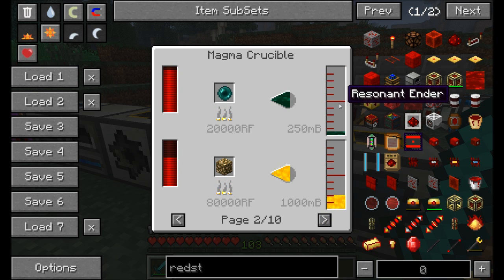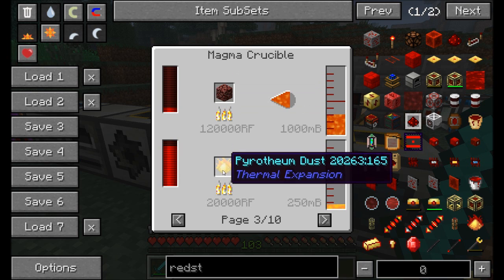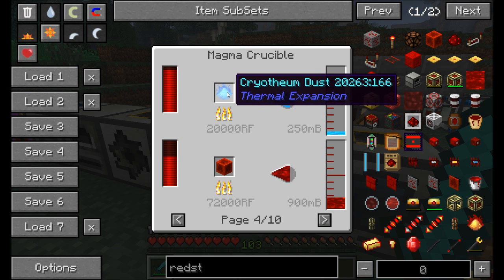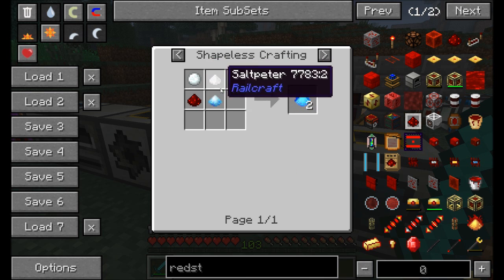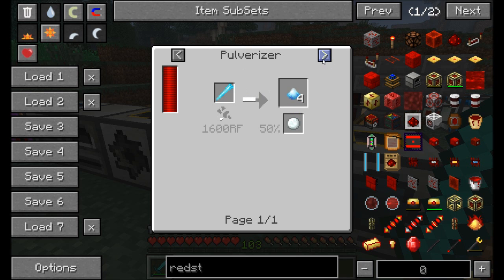The magma crucible can make many liquids: lava from cobblestone (at 240,000 RF per bucket), resonant ender from ender pearls, energized glowstone from glowstone, and gelid cryothium from cryothium dust. Cryothium dust is crafted from saltpeter, snow, redstone, and blizz powder.